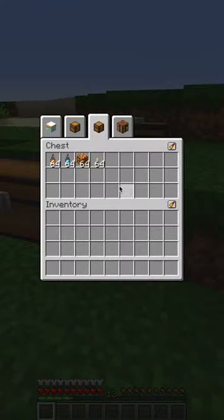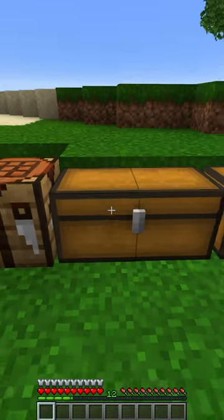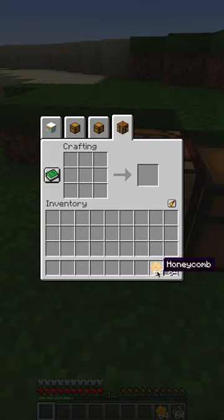There are plenty of light sources in Minecraft, but one of the best ones are the candles. Here's how you can make them. All you will need is some honeycombs and strings that you can put one on top of another inside the crafting table and make as many candles as you wish.